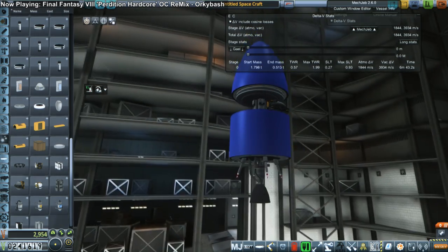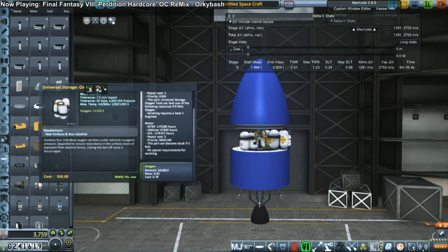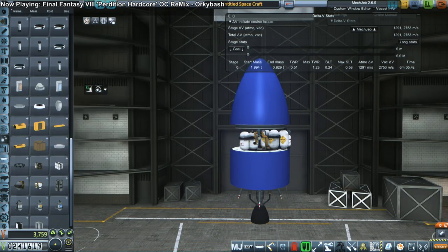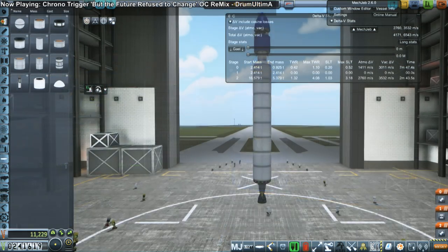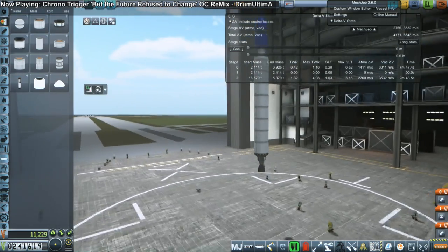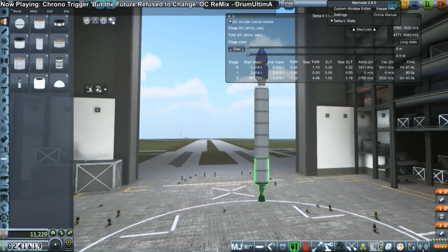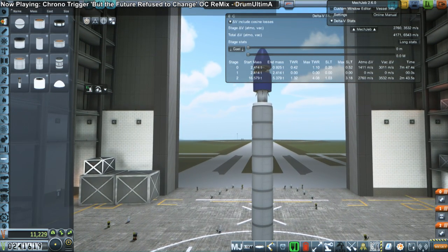We needed to have a probe that generates power, but we don't have solar panels yet. What we do have are fuel cells from the Universal Storage pack — somehow we unlocked fuel cells first. So I put fuel cells there, hoping they would count as electric power generation. The LV-T45 stage will be discarded — it's disposable.